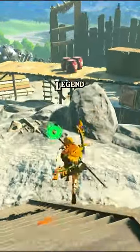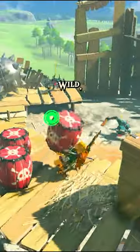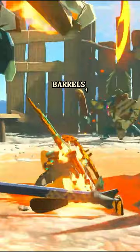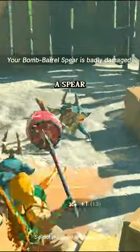Hopefully you're not like me, playing Tears of the Kingdom like Breath of the Wild. My main example of this is anytime I see these bomb barrels, I just try to throw them at the enemies. When really what you should be doing is attaching them to a spear and throwing the spear at them — it gives it a little bit more range.